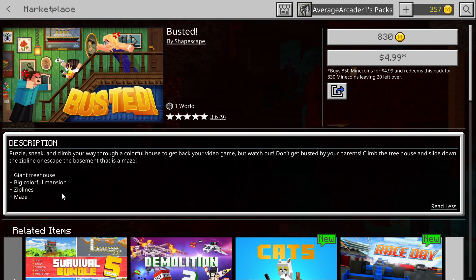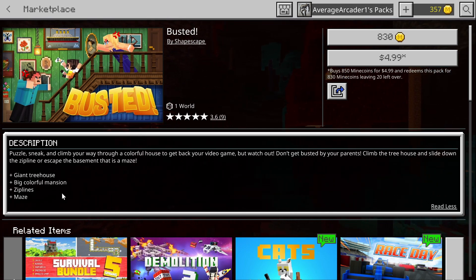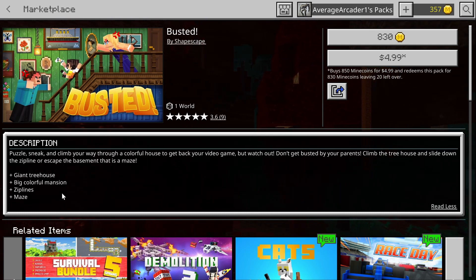In this one you have to sneak, solve puzzles, and climb. It's like you're trying to get your video game back from your parents — you have to sneak around the house without them seeing you. I'm very curious to see how they pulled that off.